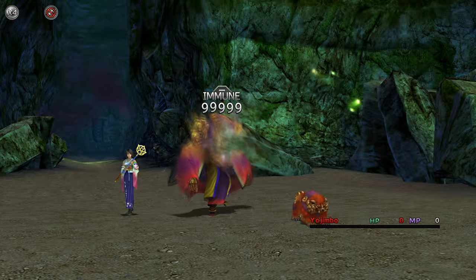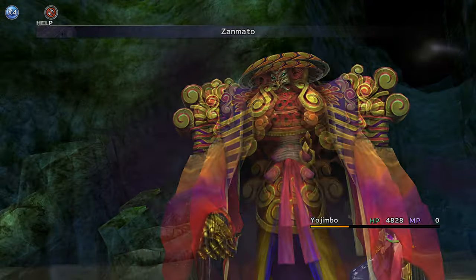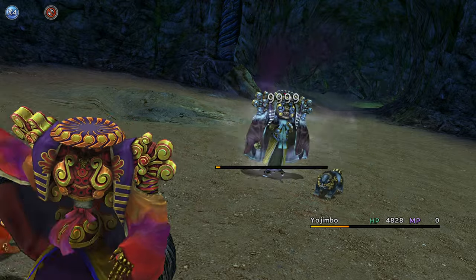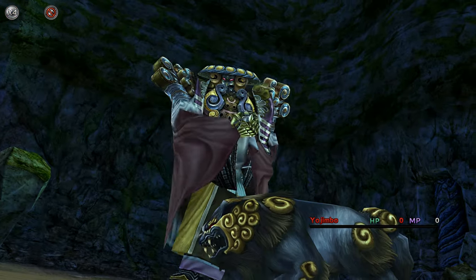If it fails, work on his Affinity. Hopefully you get a good Ribbon or Break Damage Limit weapon. Whoever it drops for is one of your new favorites. This tends to be time intensive, so just skip it or get that Tidus weapon you really want.